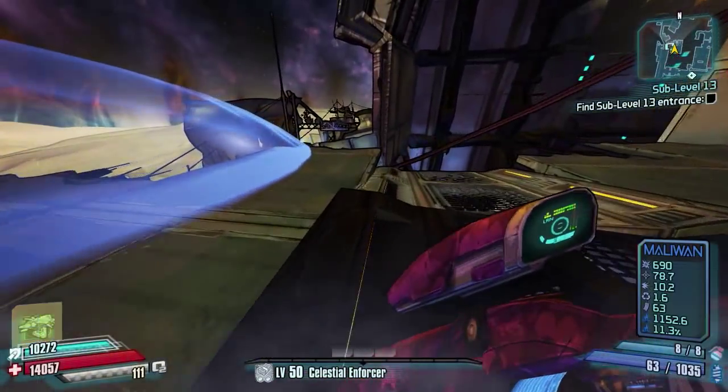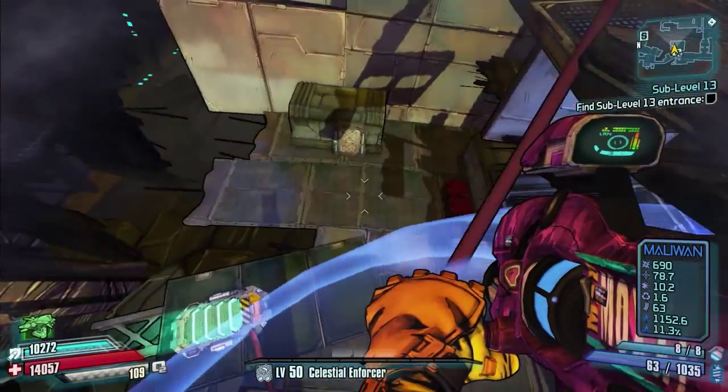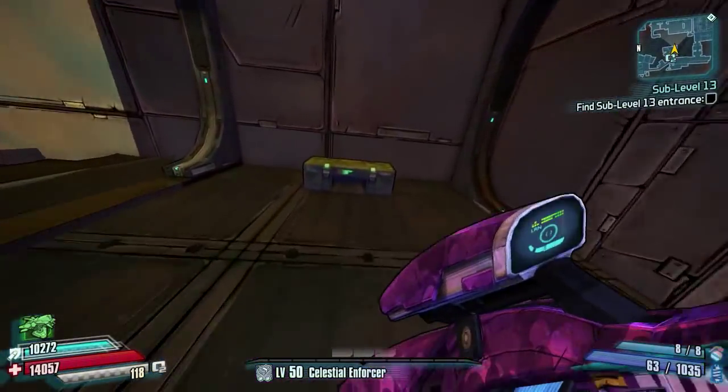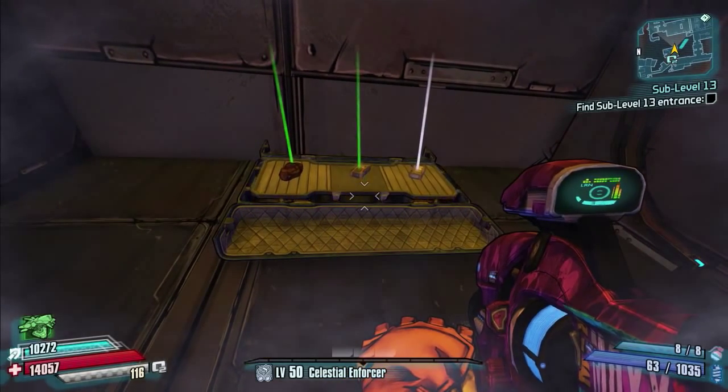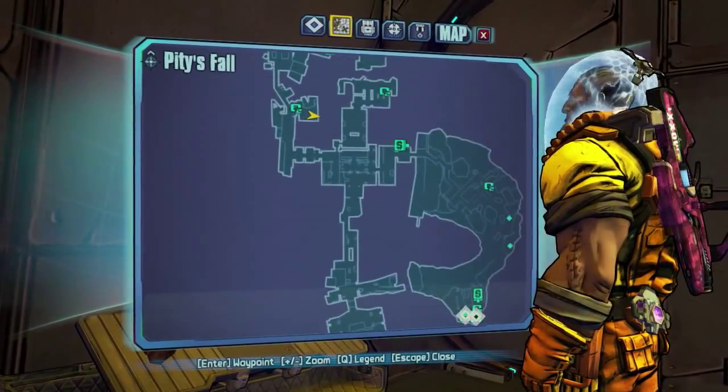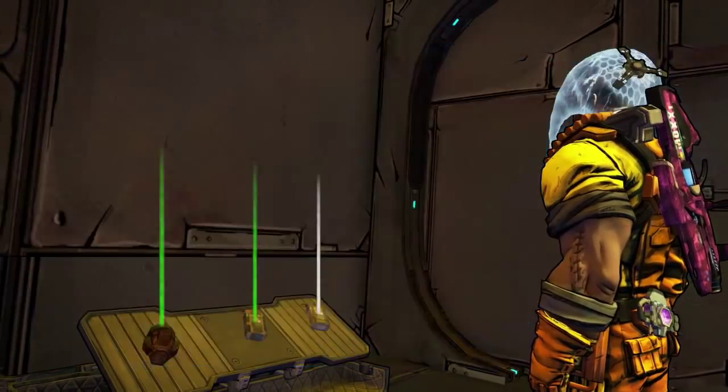From here all we're going to do is drop down a level from the very top to the middle level, which is just here. Right underneath that other chest is a small darl chest as well to pick up. So two chests in this area, which is pretty handy — very close together. And once again there it is on the map.